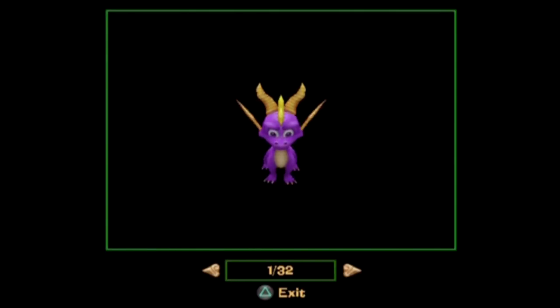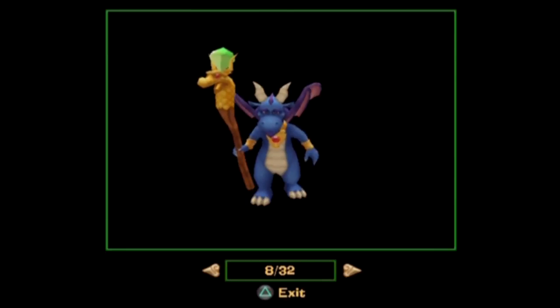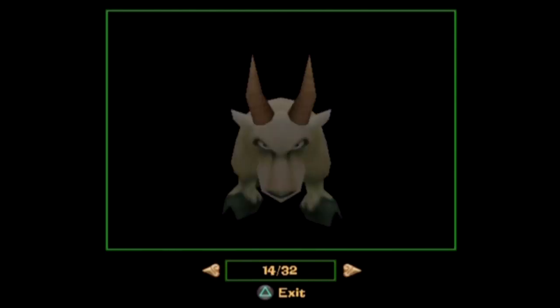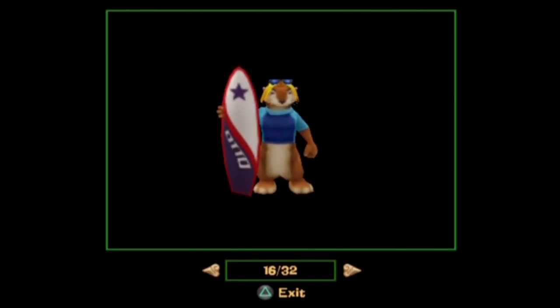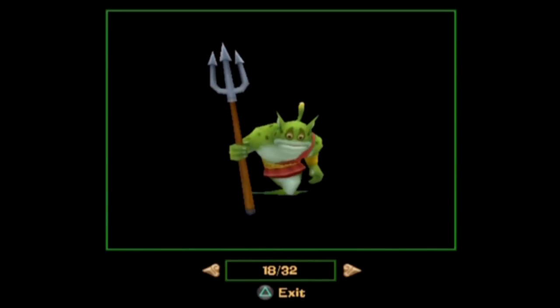The model viewer will let us look at 32 models of characters. You cannot move them or make them do anything, which is kind of a shame — because it would be nice if pushing buttons would make them do the movements. So you could see what Hunter looks like when he's moving around, or what Spyro looks like when he's getting hit. Because these characters do move. Seeing the attack animation for these enemies would be nice.